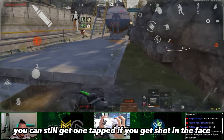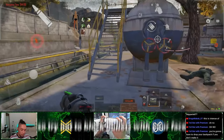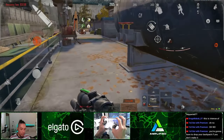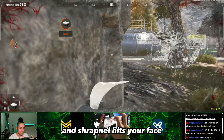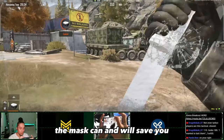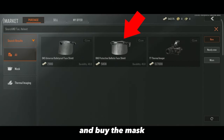You can still get one-tapped if you get shot in the face with T4 ammo from a bot or a player, so try not to block bullets with your face. A level 3 mask can still help you — for example, if someone throws a grenade at you and shrapnel hits your face, the mask can and will save you. So tap this helmet, tap link search, and buy the mask.